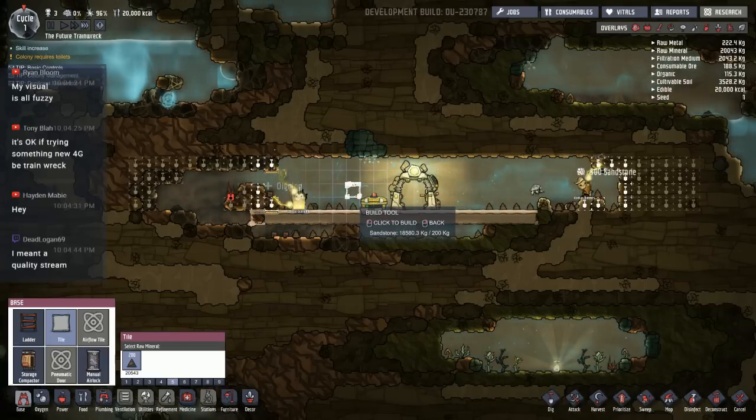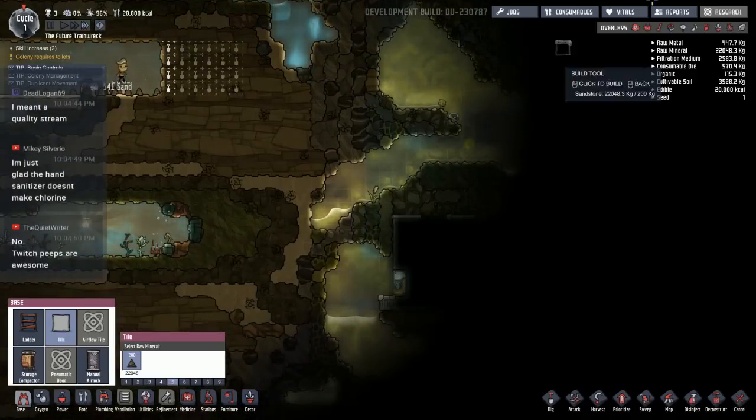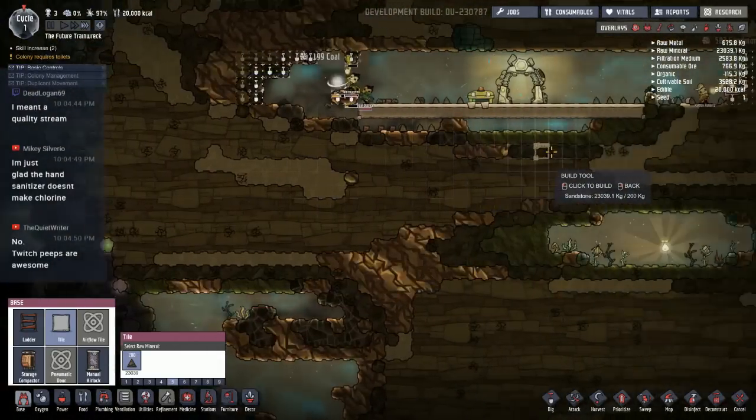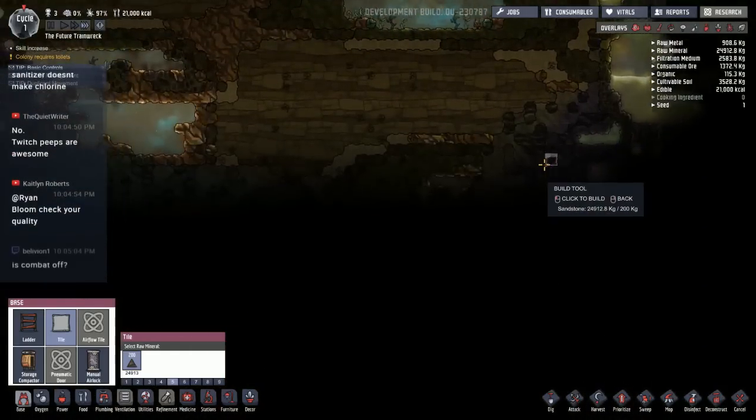I want to get into research as soon as possible. We've got a swamp biome that's really close actually. I feel like the little starting area looks smaller this time — maybe it's just me. It doesn't seem as wide as I feel like it should be.